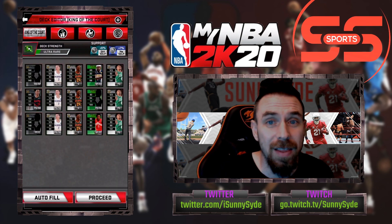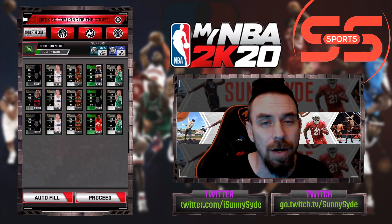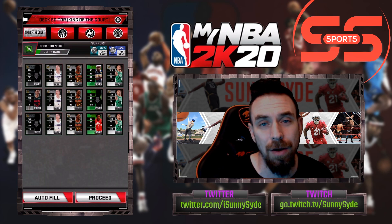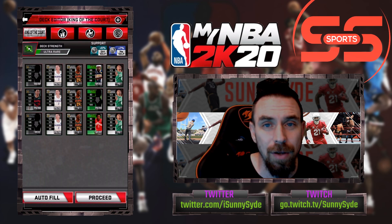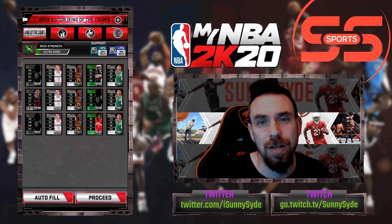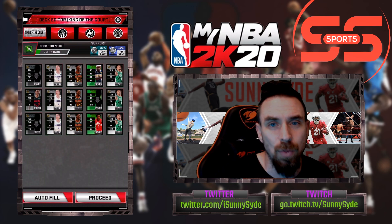Columns two, three, and five are all common pros — my three favorite common pros and some of the highest rated common cards. Kyle Guy might be one point below the highest, but I like Kyle because of his high offense and high defense. We've got Fernando, who has good rebounding and solid offense and defense. Then we've got Carson Edwards, who has super high offense and super high playmaking.